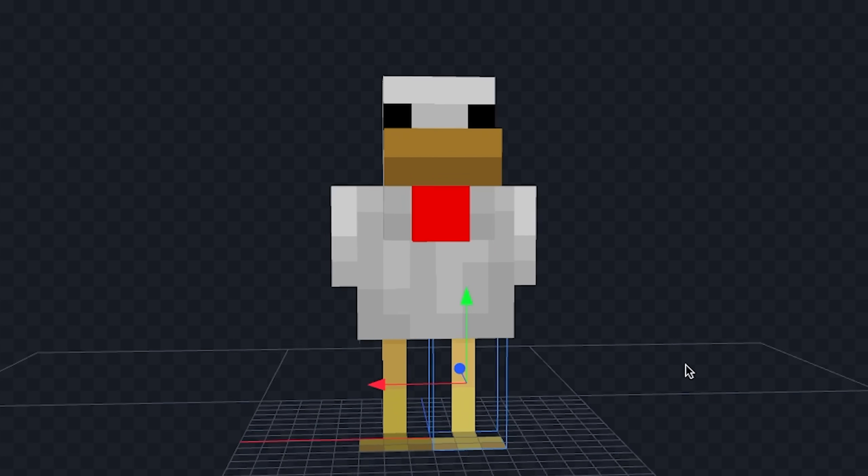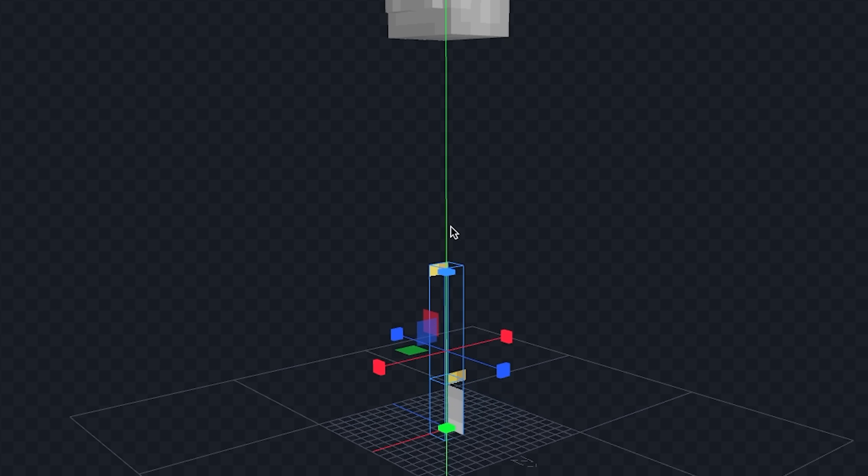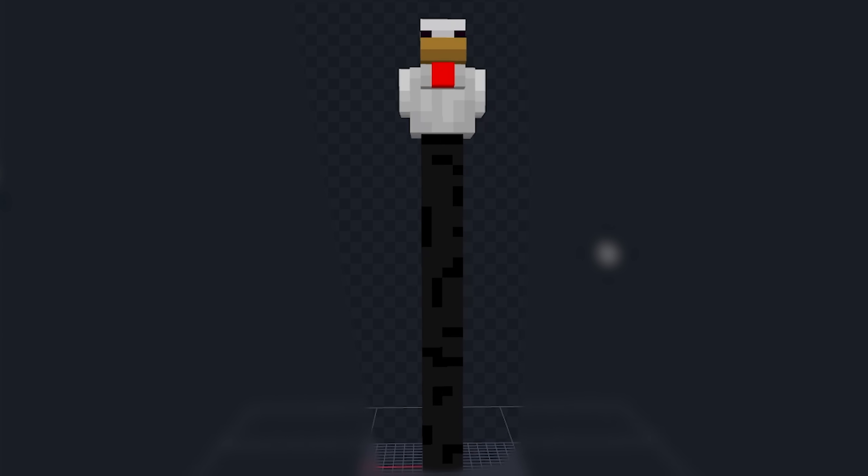Now let's work on the chicken. What I'm thinking is we make him extremely tall. First let's move his body up and then let's make his legs extremely long. Afterwards let's paint his legs. Alright we give the chicken enderman legs and this does not look normal at all.